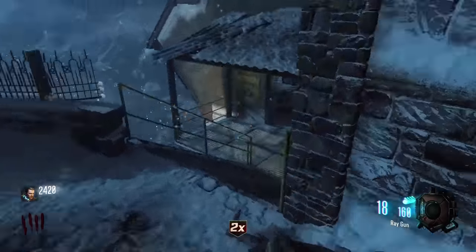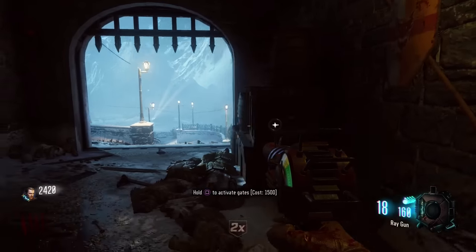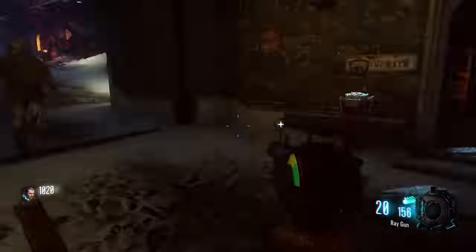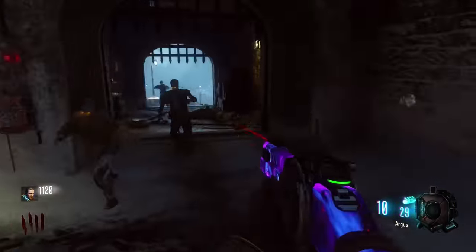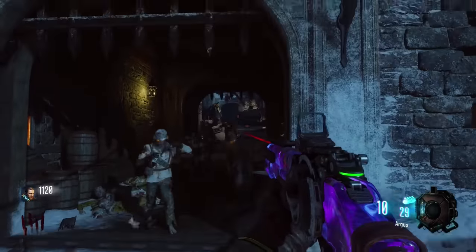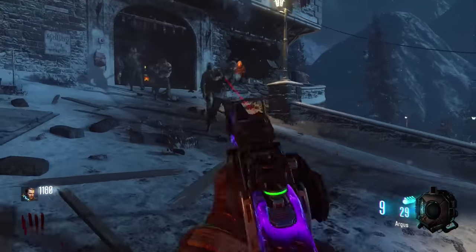The final glitch on Der Eisendrache is the Spawn More Zombies Glitch. You're going to need power on so you can activate this trap. You only need about three or four zombies to start — let them get close enough, activate the trap, and let the trap kill them. That's going to spawn a lot more zombies into the map than you think. Sometimes it can take two or three minutes as zombies just keep spawning in. But you're going to make a lot of money doing this — it's a very effective way to get Easter egg steps done or get prepared for glitch spots, helping you get all the doors unlocked.